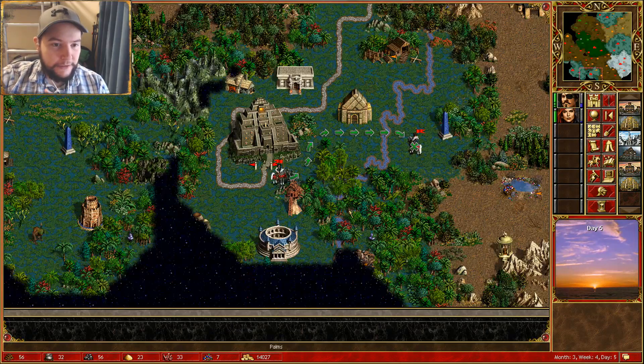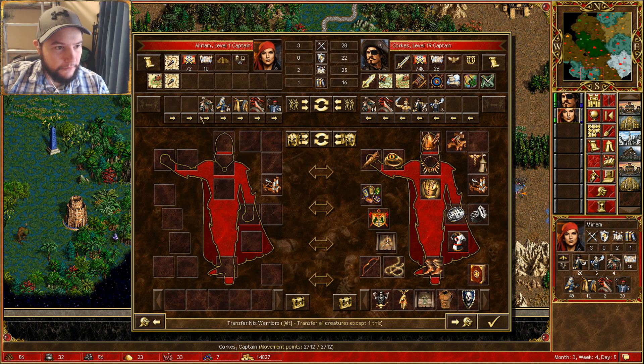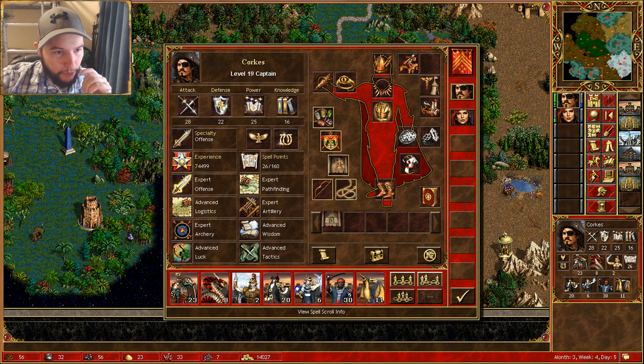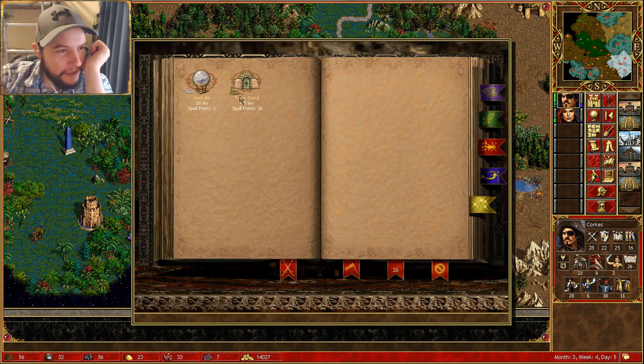We've only got one big massive bloke, but still — basically means we've won. I guess she can have all this. Portal of town — that could be good. Let me just see how good that is. Now portal of town scroll — portal. Now he can use it. What does it do? Near his friendly town, so not very good in that respect. But you can make it so you can teleport anywhere.